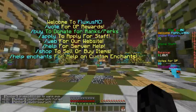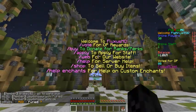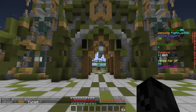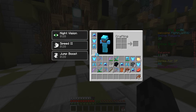This is the spawn, it's really nice. You can see there's FlashVote, FlyAway, HelpShop, and HelpEnchant. The reason HelpEnchant is there is this server has custom enchants. As you can see on my boots I have Gears 2, Springs 2, and Stomps 1.